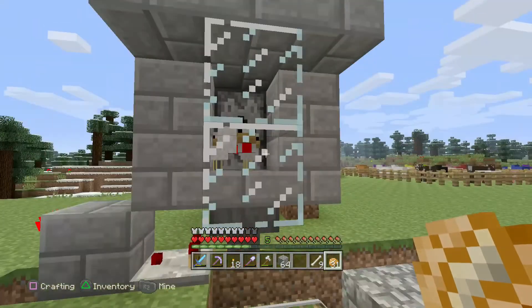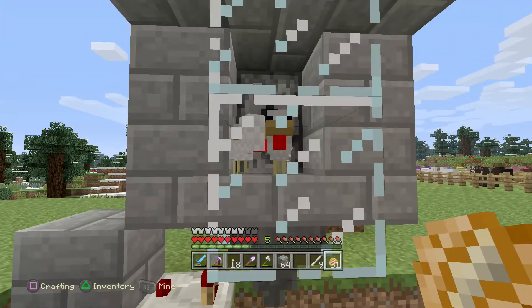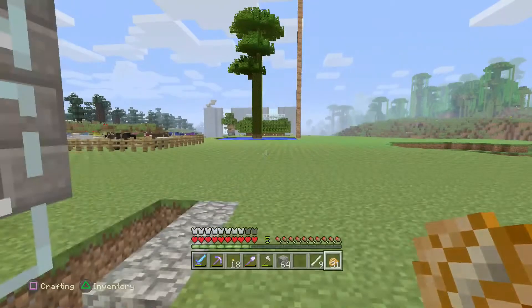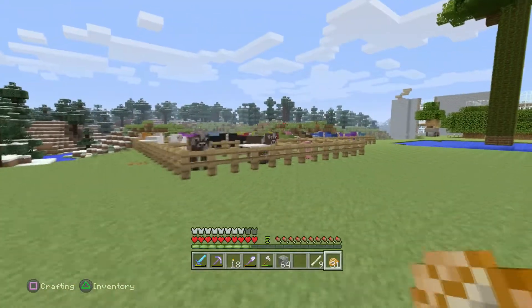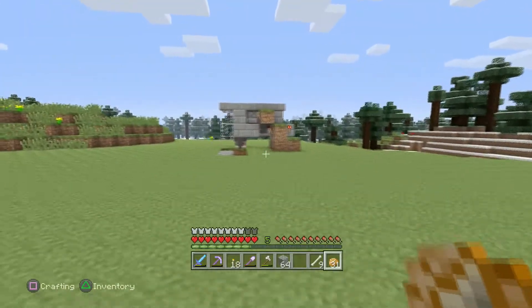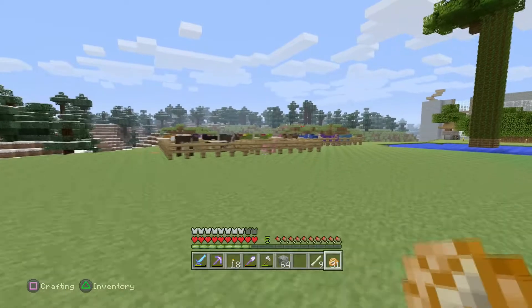I've actually got a couple of stacks worth of cooked chicken from it. One interesting thing is I got an egg. What must have happened is a chicken came into here, grew up, and before the lava came out and killed it, the egg went down and got transported to the base over there. Something I wouldn't expect to happen, but it did. And I don't think it's going to happen much more. We're going to put a shelter over that, put it in like a house or something, so it doesn't look ugly like this.